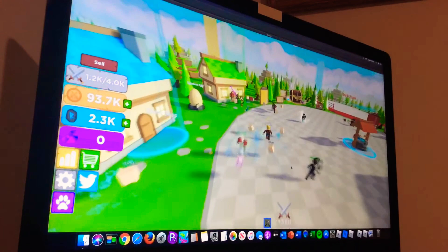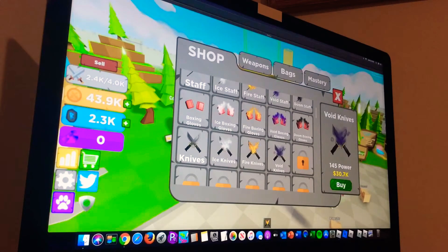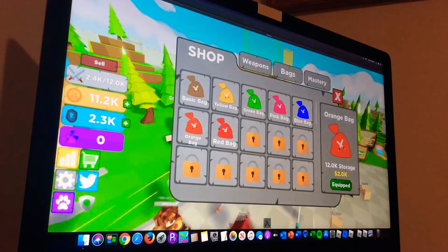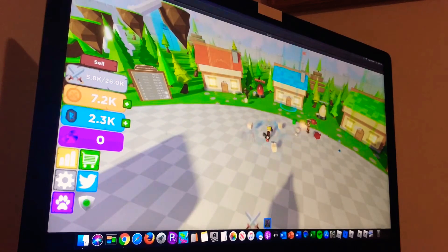We have 93.7K, so let's go buy a better bag — let's back up a more. Nice, the void knife. That's as far as we can go. Let's buy a couple bags. We have a 26K bag. We have 870 power per click.